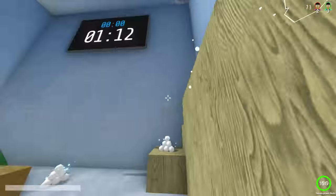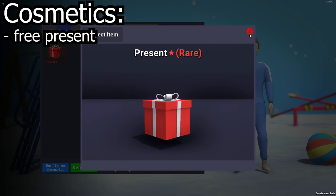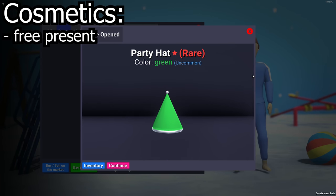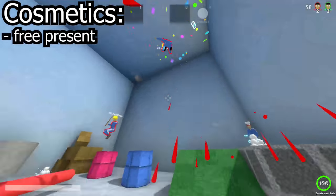Now it's time for one of the bigger changes: all the new cosmetics. First up, when you first open the game, you are gifted a present, which is basically just a limited edition box, except the only contents is the party hat. Although you can get this hat in all the normal colours and rarities, meaning you do actually have the chance to get a golden party hat, so this present is still pretty cool.